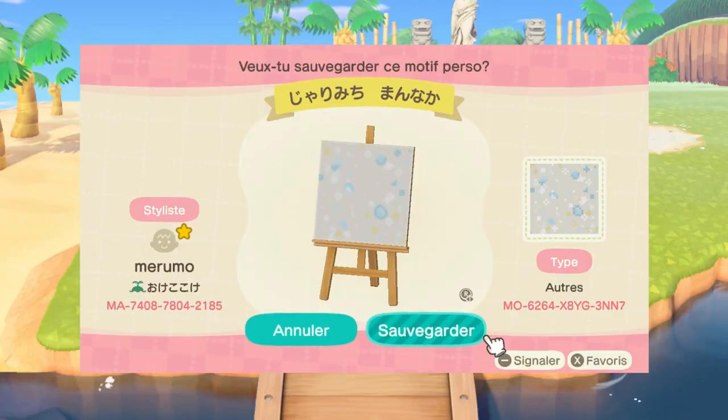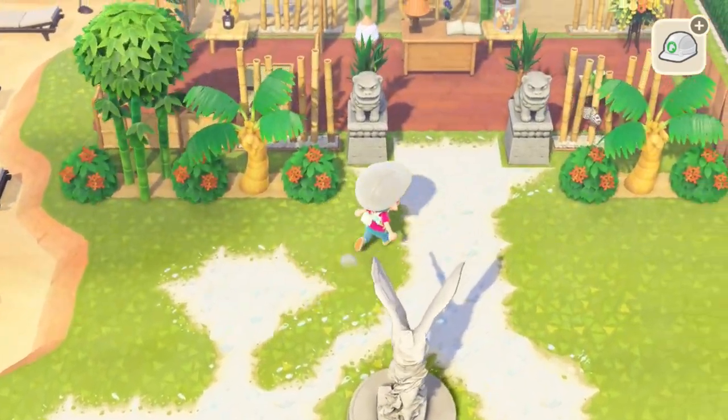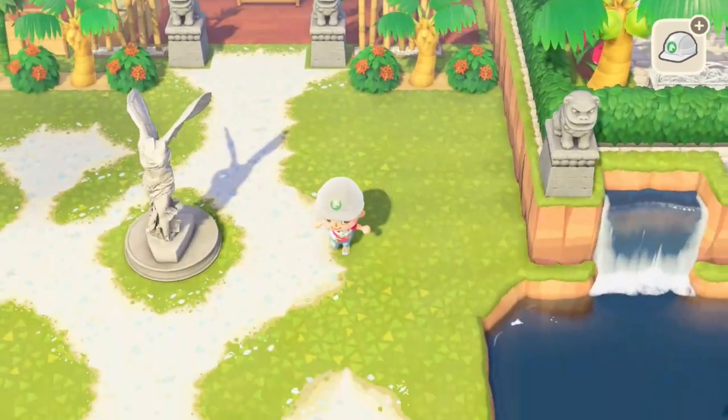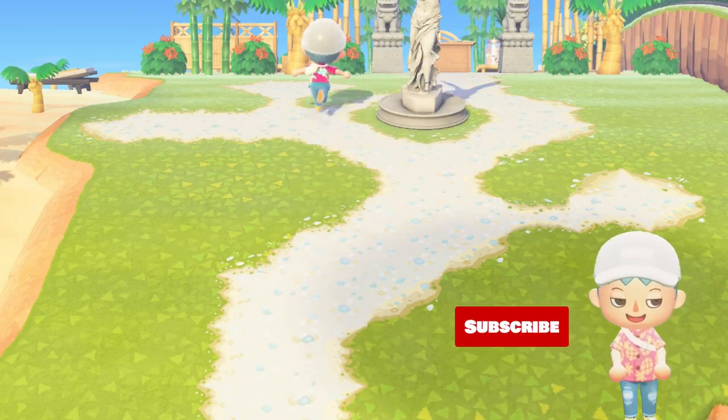Next is this beautiful white sand path sprinkled with blue and white seashells. This one can use up to 15 design slots, so just keep that in mind, but it will really allow you to create a beachy atmosphere all around your island.